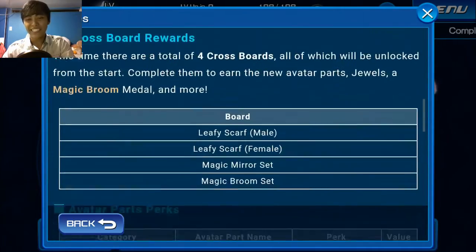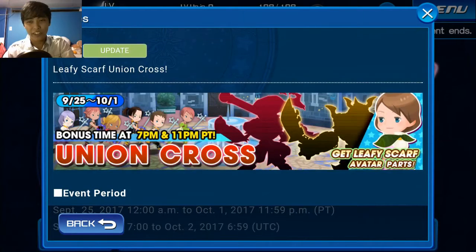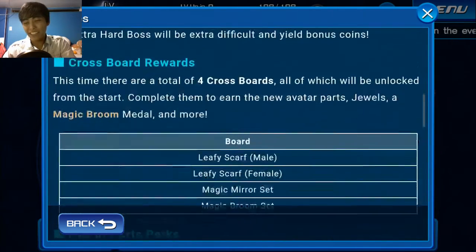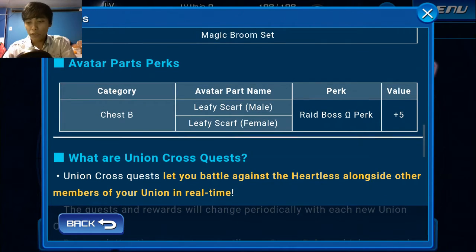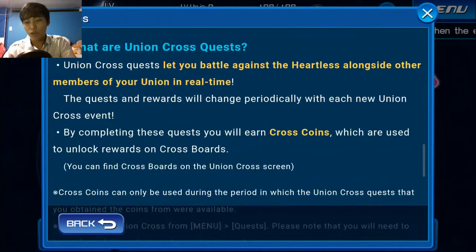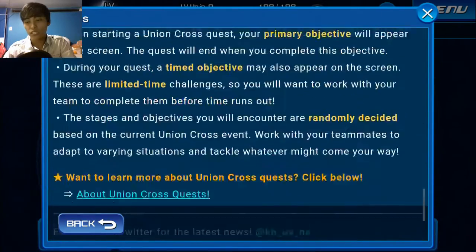The new Union Cross mission also comes with a leafy scarf, which looks like this weird, almost Bulbasaur-kind of leafy thing that looks like it's sort of choking you. I don't particularly like the aesthetics of it, and it doesn't come with any sort of chat phrase, which was kind of disappointing. But the main thing is that magic broom set. The avatar part is going to give you the raid boss Omega perk, which is pretty solid especially if you are a raider.